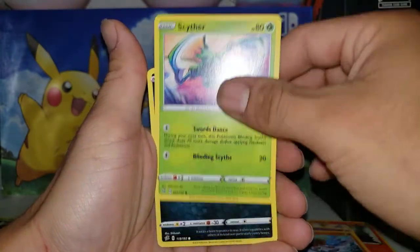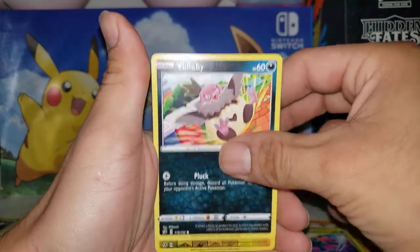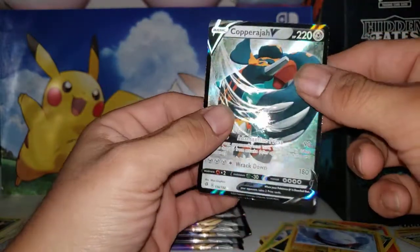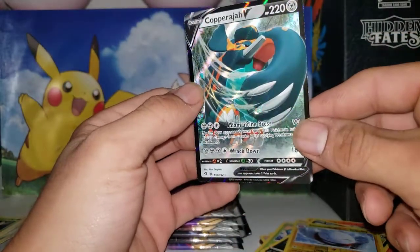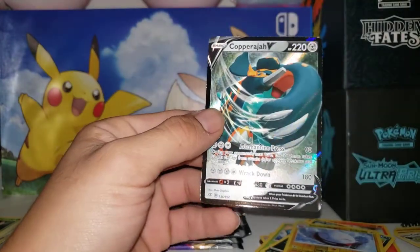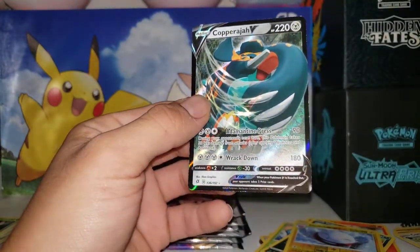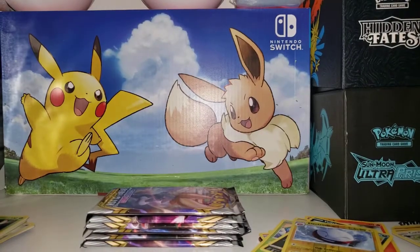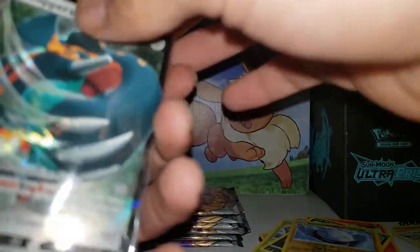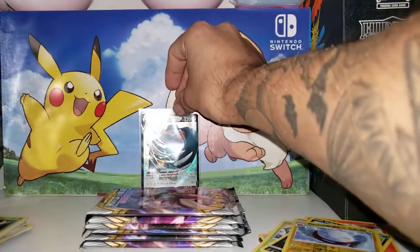Binacle, Scyther, Polteageist, reverse Electrode, and we got — Cool Project! Dang, you can tell by the little white on the edges. Not a bad pull though, not a bad pull at all. I honestly didn't even believe we were gonna pull anything this time. Yeah, Cool Project!